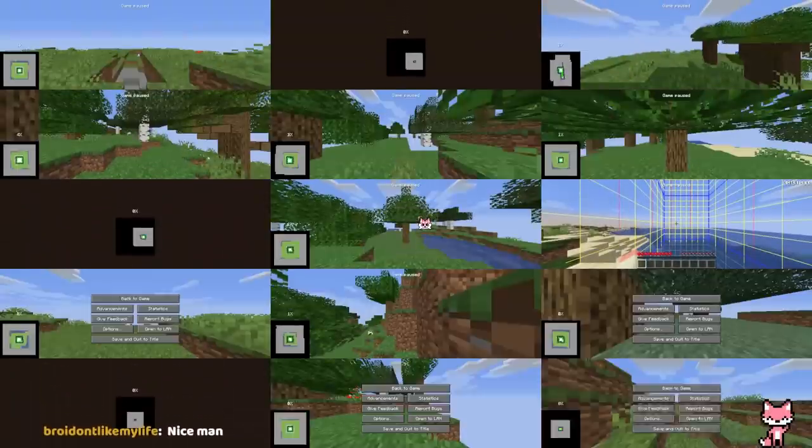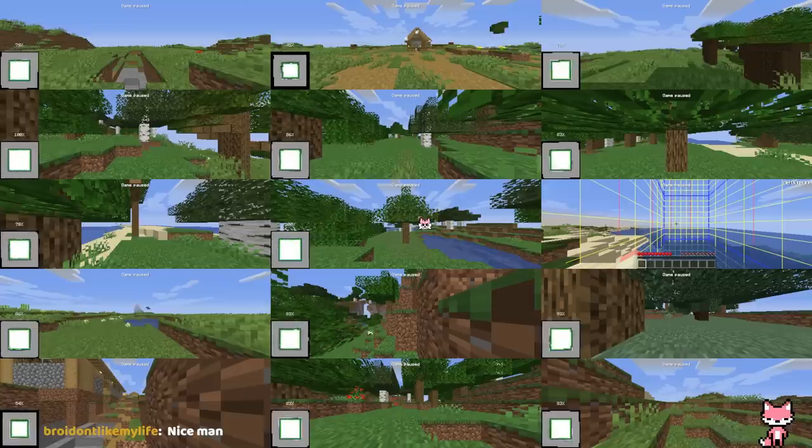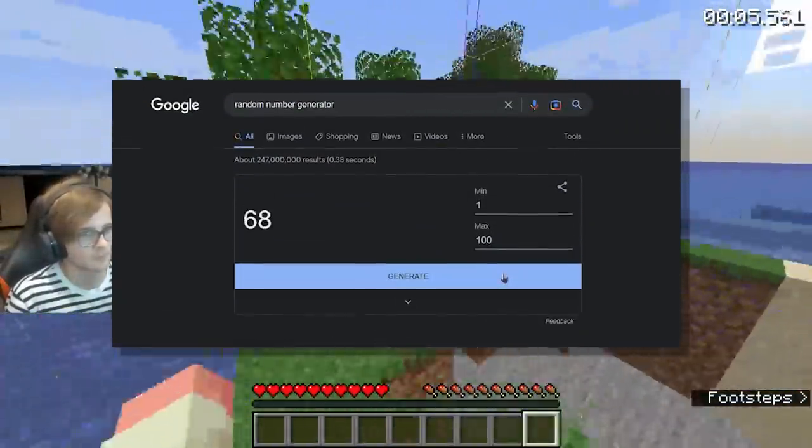How about opening 15 games and making tens of thousands of new worlds on them every day to check every single beach in the infinite multiverse? Now it doesn't matter how rare they are, because we can throw the metaphorical 1 in 100 dice thousands of times a minute.